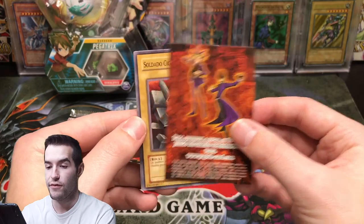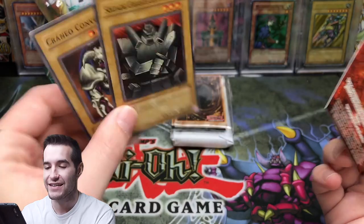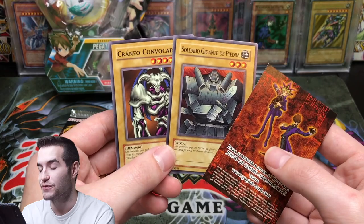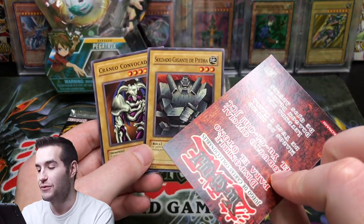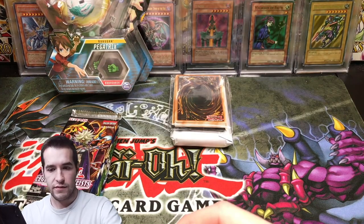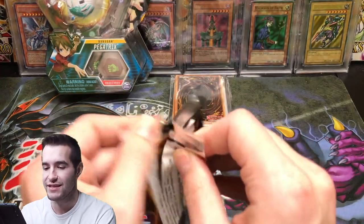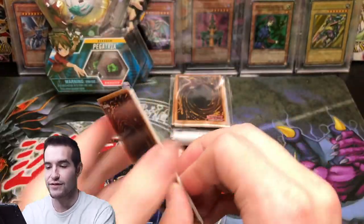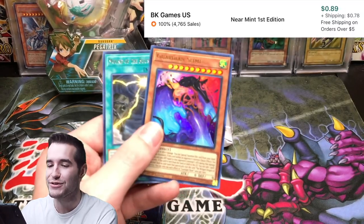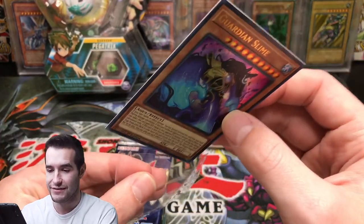We have Giant Soldier of Stone and Summon Skull — that's actually super cool. A Spanish promotional pack with Summon Skull and Giant Soldier of Stone, that is really cool. Wow, that is super cool. I'm gonna sleeve these up. Okay, we have more Rage of Ra — we've got some pretty cool stuff here. Thanks for sending these packs, I love when you guys send packs. The viewers really like it because you get to see more packs opened. We got an ultra rare — Guardian Slime ultra rare! So we're getting some good pulls out of here too.